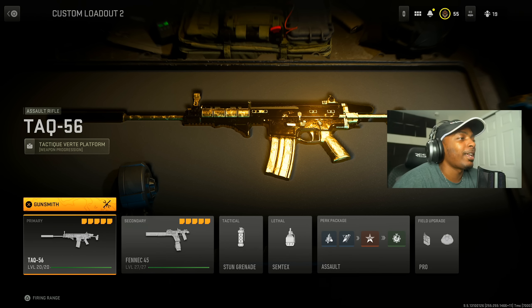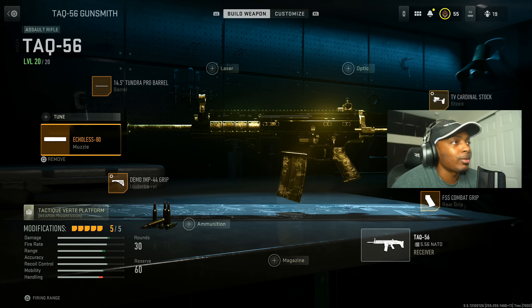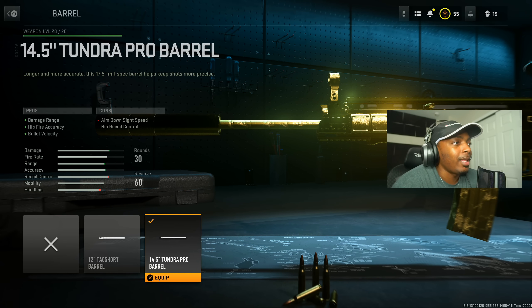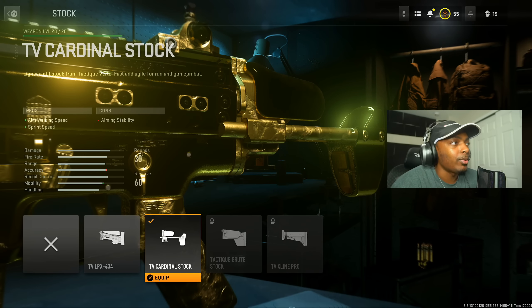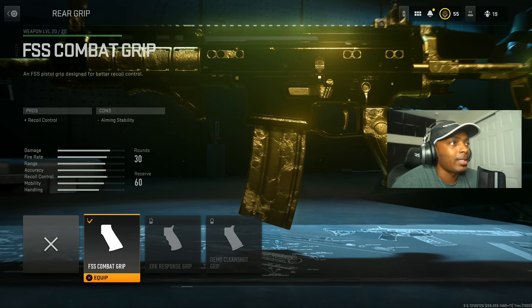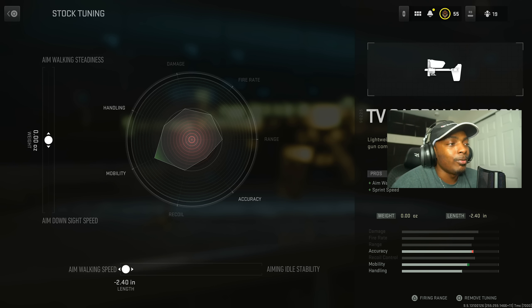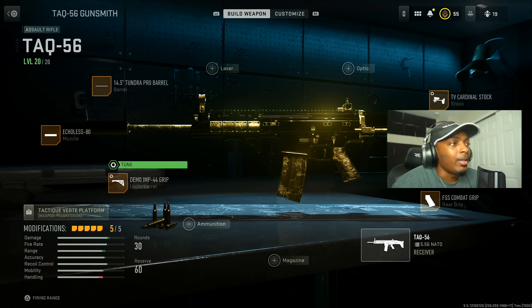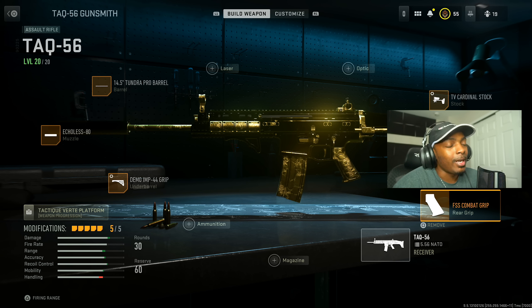Starting out we have the TAQ-56. We have the Echoless 80 for the muzzle — it gives you more bullet velocity, damage range, sound suppression, and smooth recoil smoothness. The Tundra Pro barrel basically does the same exact thing. The Demo Imp 44 grip is for stability. The TV Cardinal stock gives you aim walking speed and sprint speed. The FSS Combat grip gives you more recoil control. For the tuning of the TV Cardinal, I moved the aim walking speed all the way maxed out. To even it out I tuned the Demo Imp 44 grip, increasing the aiming out of stability by 0.25 inches — that smooths it out so there's no recoil and you're a strafing machine.